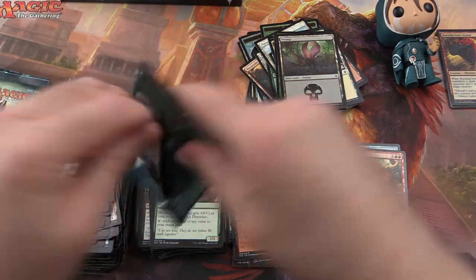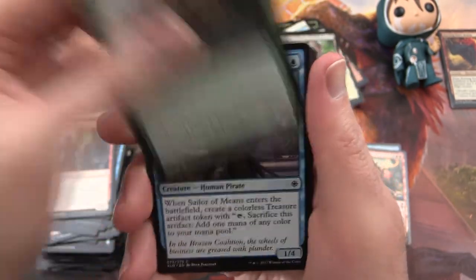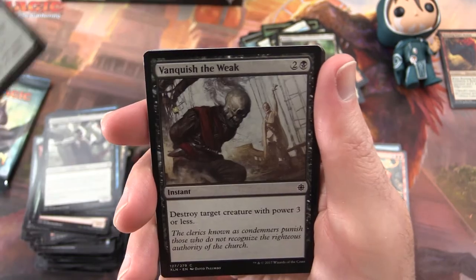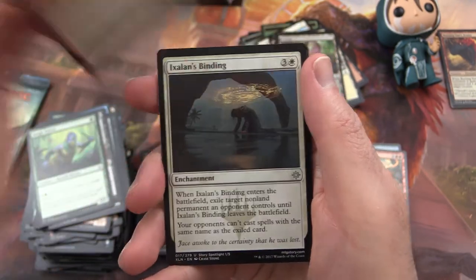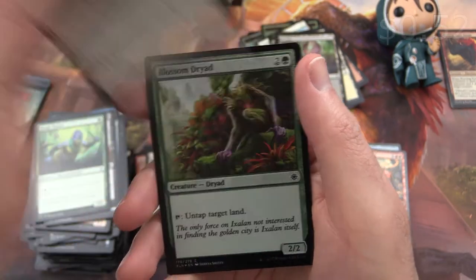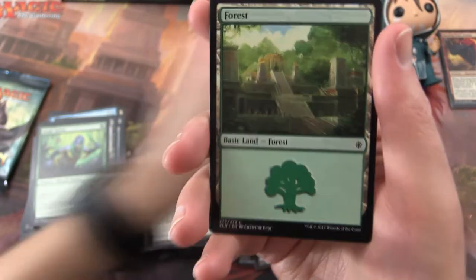Pack 17: Brazen Buccaneers, Commune with Dinosaurs, Sailor of Means, Unknown Shores, Run Aground, Anointed Deacon, Pirate's Cutlass, Vanquish the Weak, Jungle Delver. Belligerent Brontadon is the uncommon. Bonded Horncrest, Ixalan's Binding. And Priest of the Awakening Sun is the rare. And this one's a foil — Blossom Dryad. Foil there.